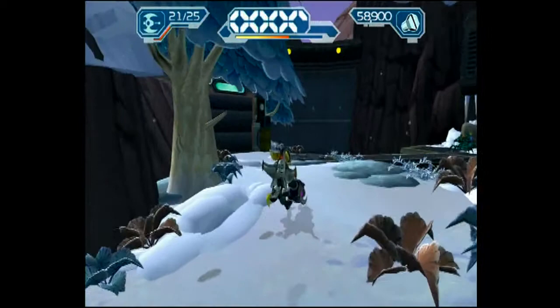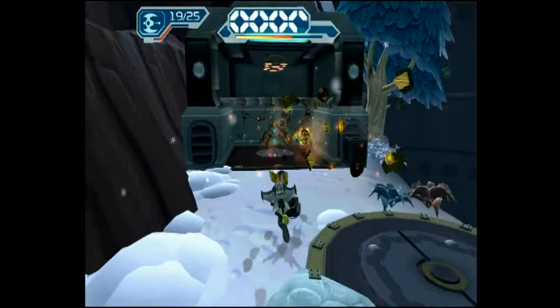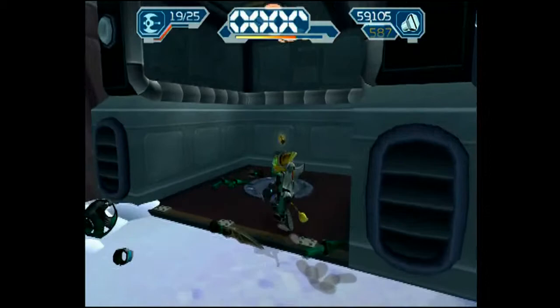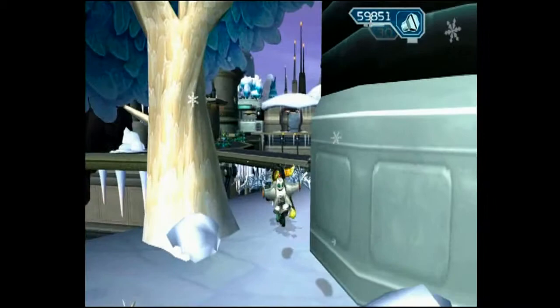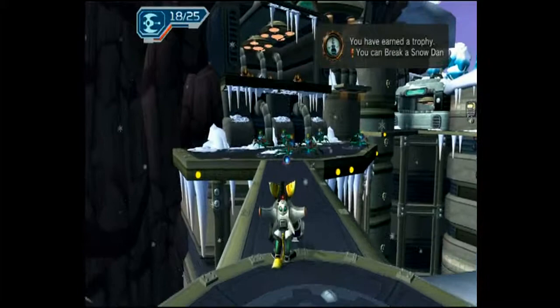I'm still trying to upgrade the Seeker gun, and as you can see the bots are upgraded. The skill point is pretty easy — you guys just go behind the house and you see this snow dude, and you just break him. Easy enough. You can break the snow — that's so freaking hilarious.